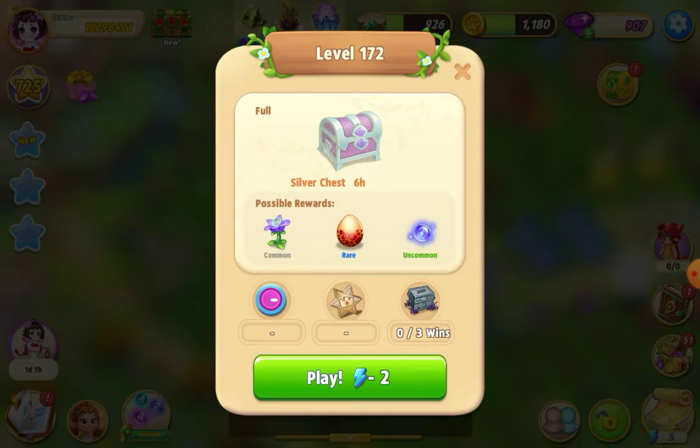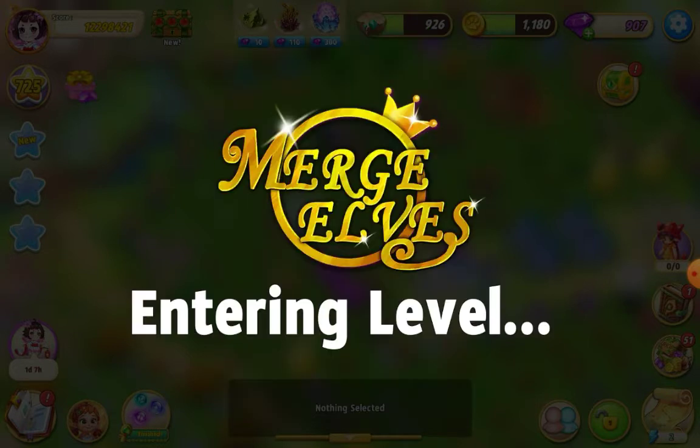Welcome everybody, I'm playing Merge Elves. I'm about to try level 172 for the first time — it costs two energy and you can win a silver six-hour chest. So here we go.